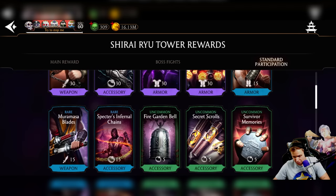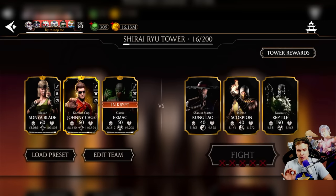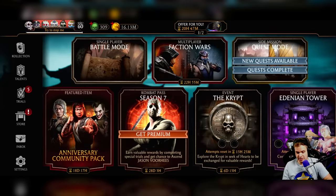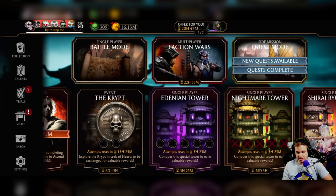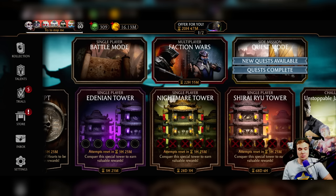This is all Shirai Ryu tower gear changes. Every single piece got changed a lot, and most of them — if not all of them — for the better. I'm very happy with the changes. I think the buffs are crazy, and I'm looking forward to getting these pieces. I'm probably gonna borrow somebody's account to check out some of the new maxed out abilities. Some of them sound like they can be exploited and cheesed into oblivion.